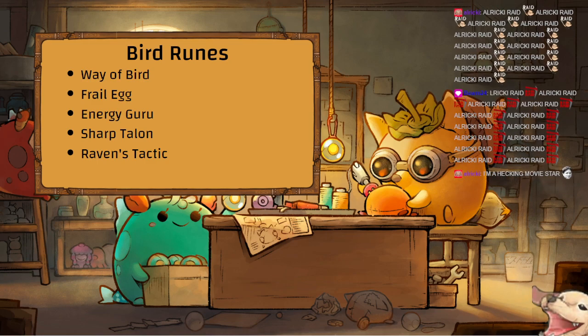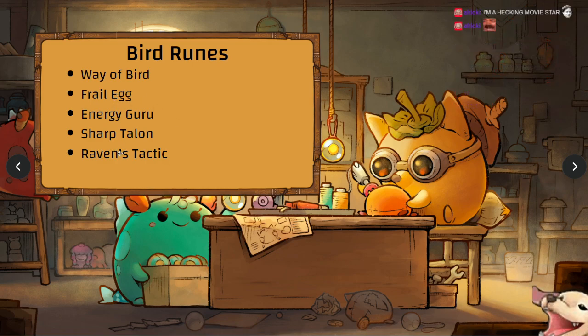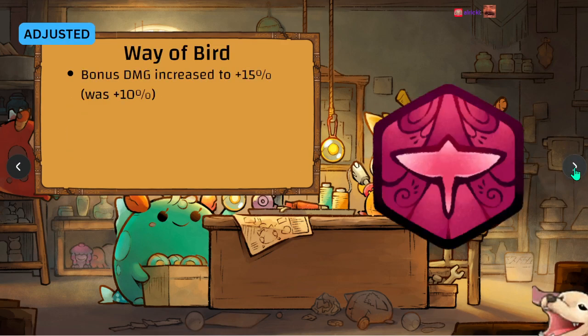Bird runes — there are five changes, a new one called Frail Egg, and a return of Raven's Tactic. Way of the Bird, same as the other Way runes, has been buffed to 15 percent.